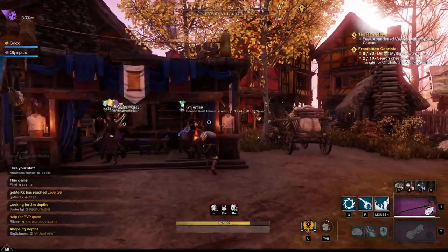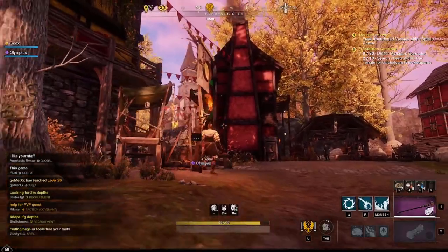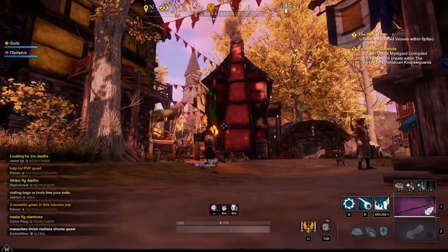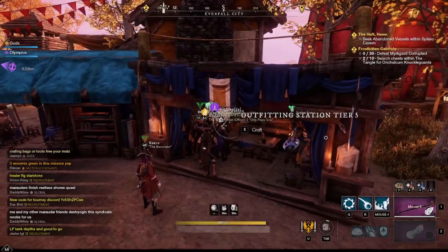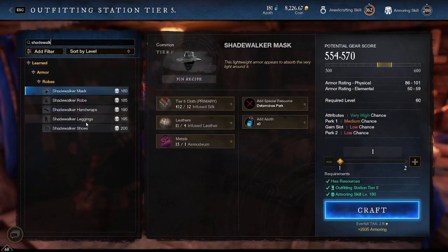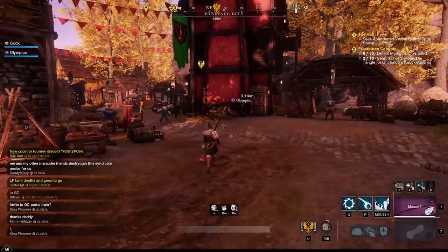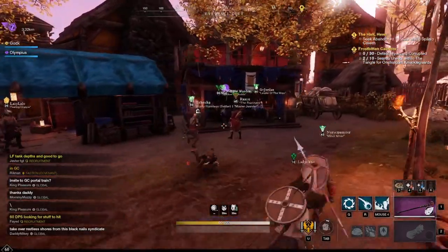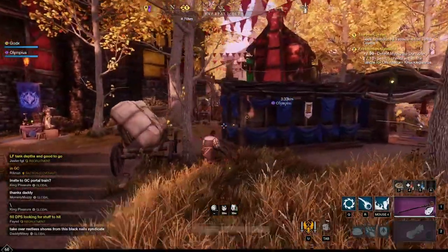I might take the full Dexterity-Con one just because it's one higher gear score, which does add up in the late game. I do want to make sure I have enough Dexterity — 300 Intel, 50 Dexterity, and then the rest Constitution, to make sure I do the most damage I possibly can in large to medium scale wars. Right now he's just waiting for me while I grab some more resources from the trading post. I spent quite a bit of money doing exactly what you're seeing here. It's all about trying to get lucky and get the best of the best gear. Gambling is real in New World when it comes to crafting.